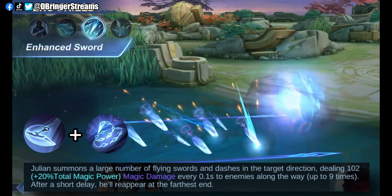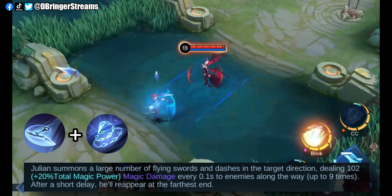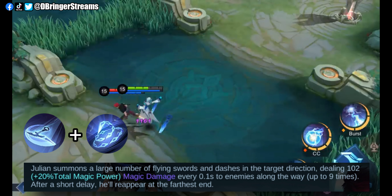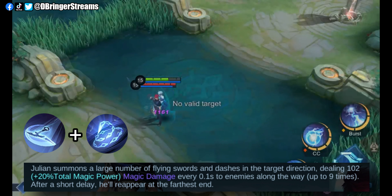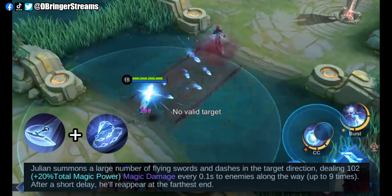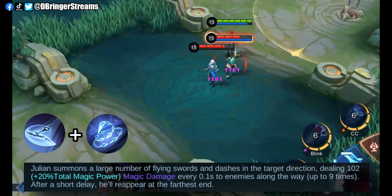Enhanced Sword can be unlocked by casting Scythe and Chain interchangeably. This is his skill with the second most powerful damage output. It damages enemies along his path multiple times within 0.9 seconds, for a total of 9 times. This is my favorite skill since it has the shortest animation, which allows it to burst down enemies with ease, and has a very wide and long casting range. In addition, Julian also becomes invulnerable while dashing during its casting animation.